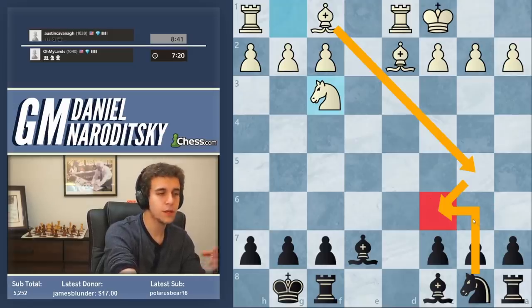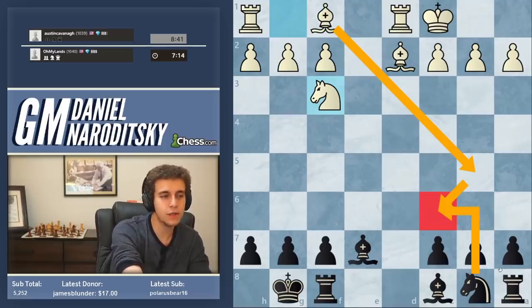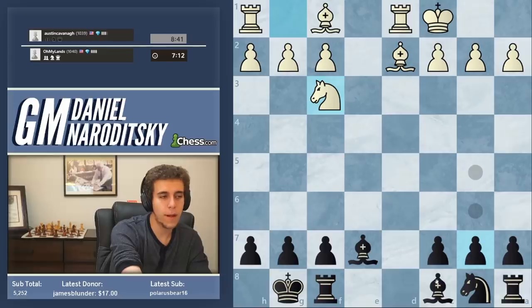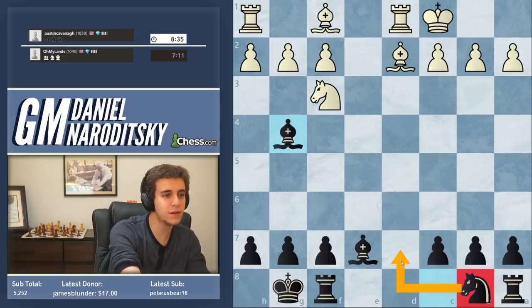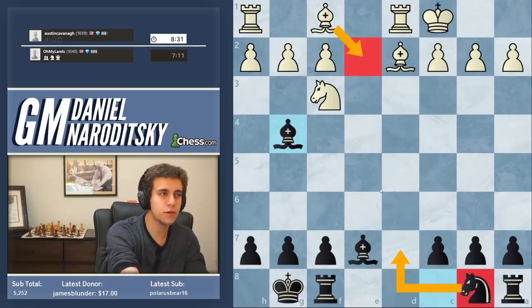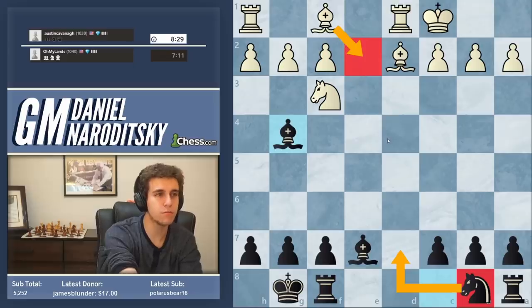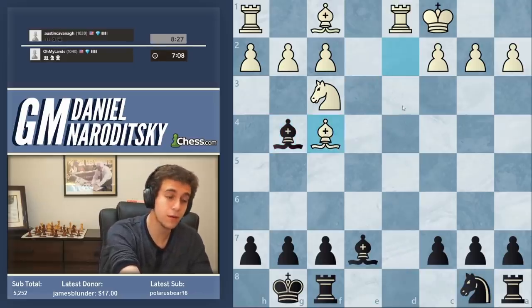Pawn structure on all sides of the board becomes important because, of course, you get a greater probability of eventual transition to a pawn endgame. I would propose to do the same thing to white and go bishop g4. I would play bishop g4 first, keep this knight on b8 for now — maybe we'll put it on d7, or maybe white will go here, which is quite likely. Bishop g4 is a great move.